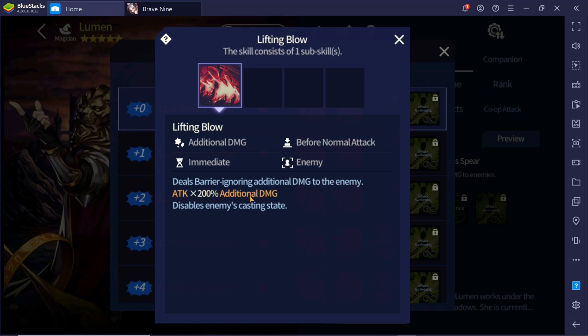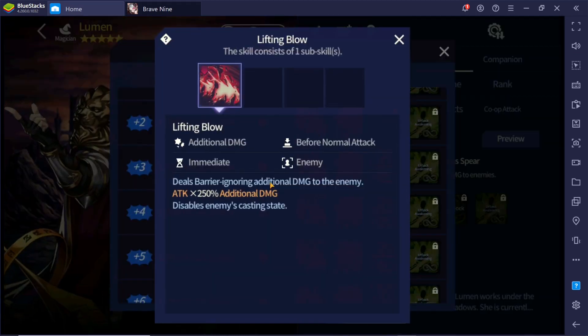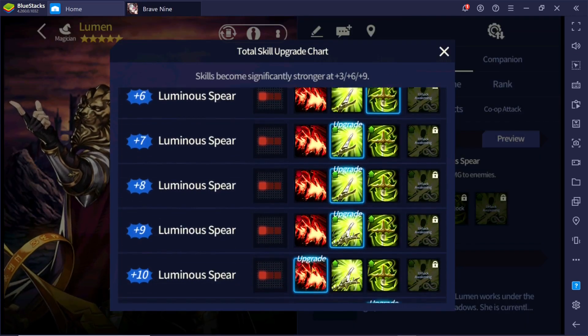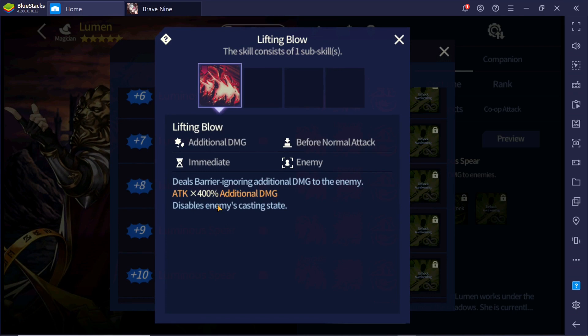The additional damage is attack times 200% multiplier at plus zero, and the damage also disables the enemy's casting state, similar to Natas. At plus one it goes to 250%, plus two to 250%, plus four to 275%, plus five to 300%, and lastly at plus ten the maximum attack multiplier is 400%.